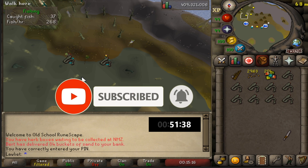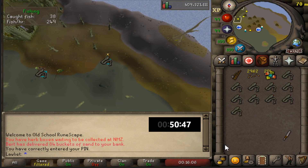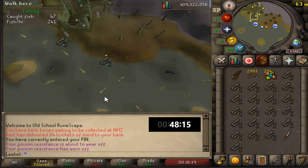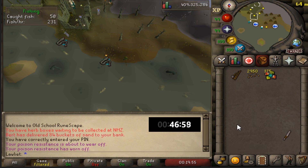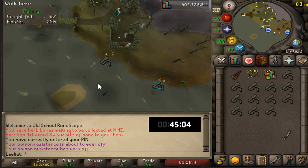That brings me to the items you need to bring. The Rada's blessing is the only worn item, but you could also bring a pearl fishing rod if you have one - it's totally not necessary though. I think it just gives you an extra free inventory slot because you're able to wield it instead of having it in your inventory. Besides that, regular fishing bait is needed, the type of fishing rod I'm using is just a regular fishing rod, and of course the knife to cut up the eels into the scales.